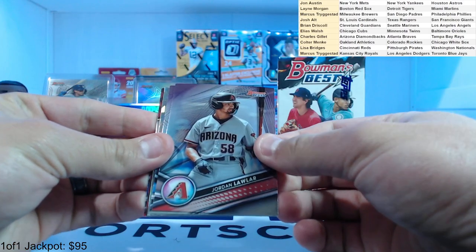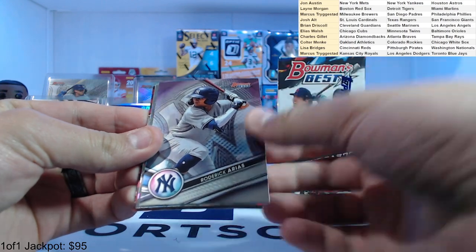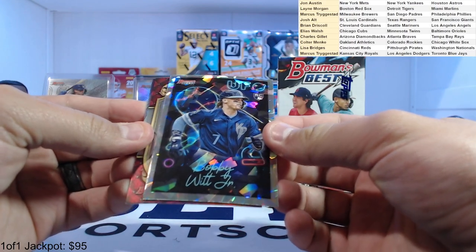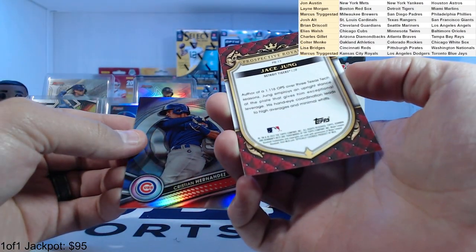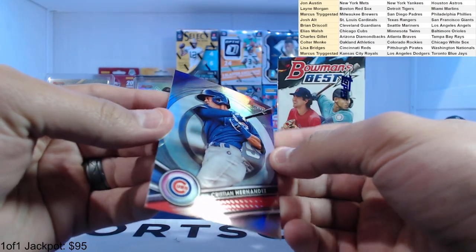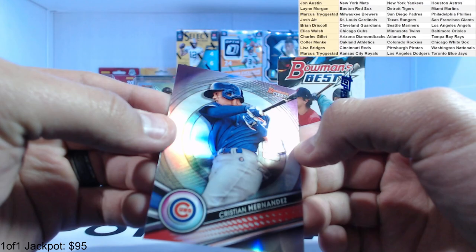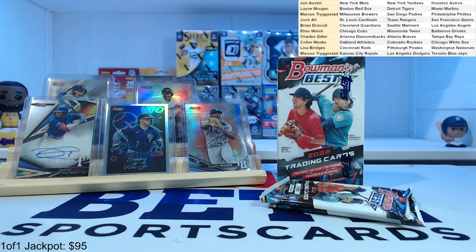Jordan Lawler — we've got an atomic coming up. Here's Jordan Lawler, Rogerick Arias, and another Bobby Witt Jr. atomic — look at that. Jace Young, Prospective Royalty. And Christian Hernandez with some imprints on the top — looks like it got hit like three times along the top there, for the Cubs.